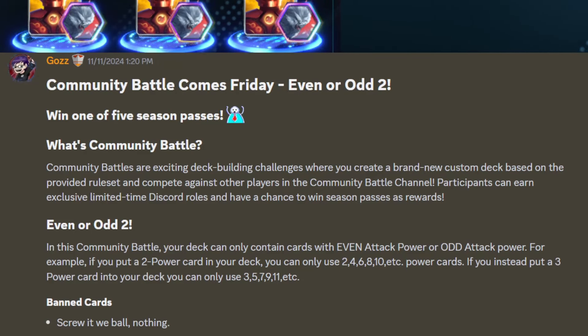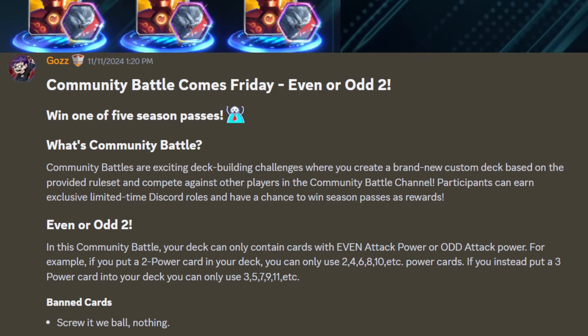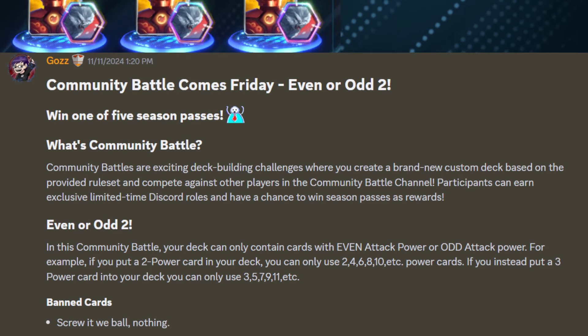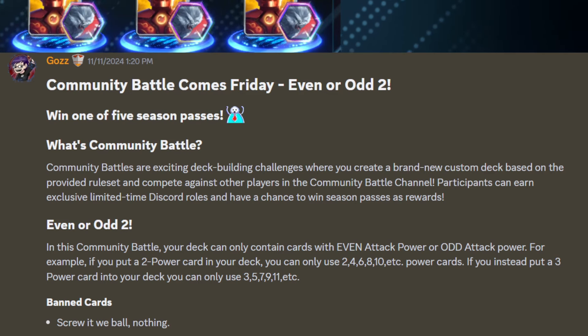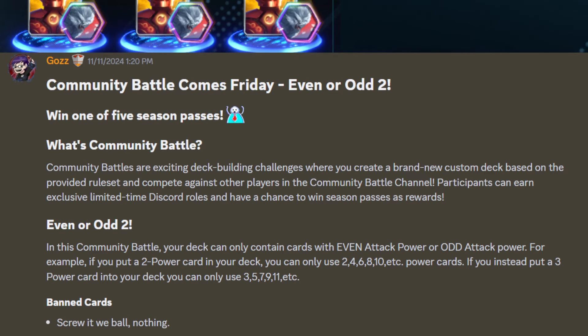Hey everybody, I'm No Luck's Giving here with your afternoon snap, and today I'm going to be going over this Friday's community battle - Even or Odds 2 - where you have the opportunity to win a season pass in this event on the official Marvel Snap Discord. This event is going to be this Friday, November 15th, from 2 to 5 PM EST. During that time you have to win three conquest matches against other players, and you've got three hours to do it, so it's pretty reasonable that most players are able to get it done.